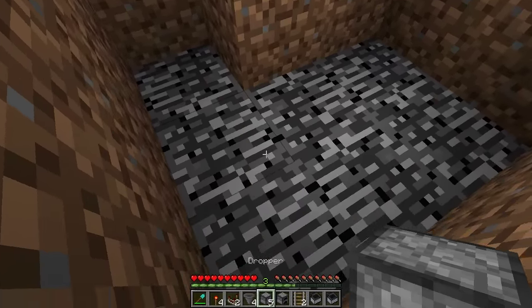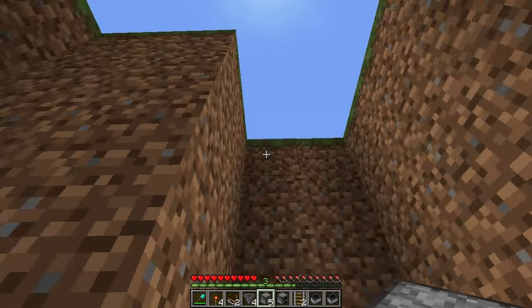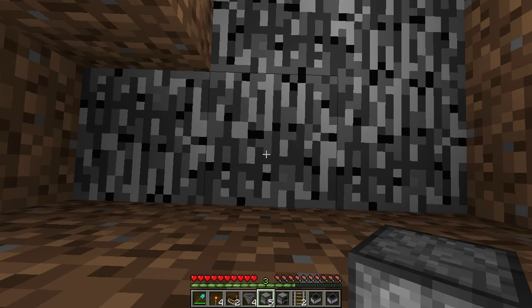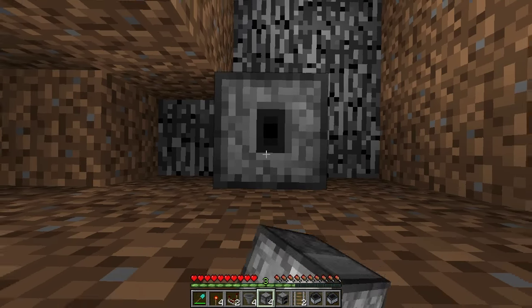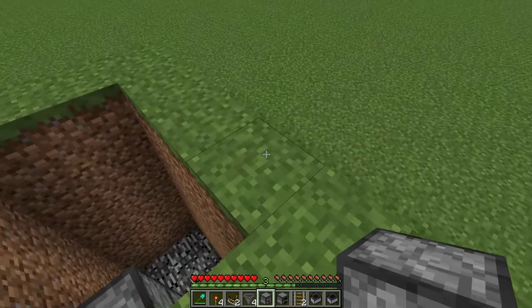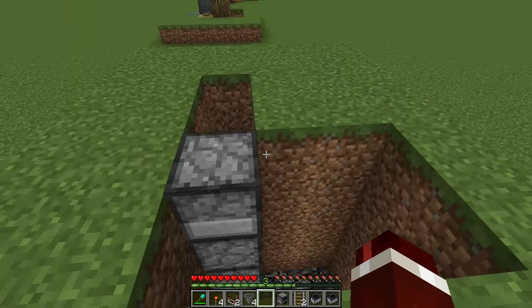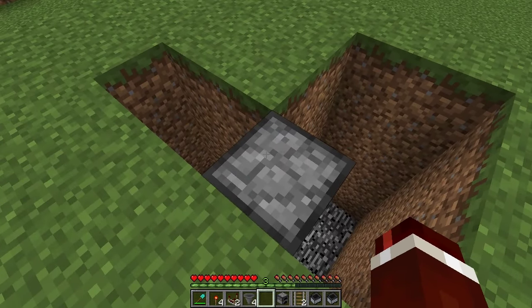Get your droppers. Come over to this block here and we want to place four on top of each other, facing upwards. Make sure you're crouching when you do this — one, two, three, four. Then for this last one, we're simply going to place it sideways. And this is basically an aesthetic feature.